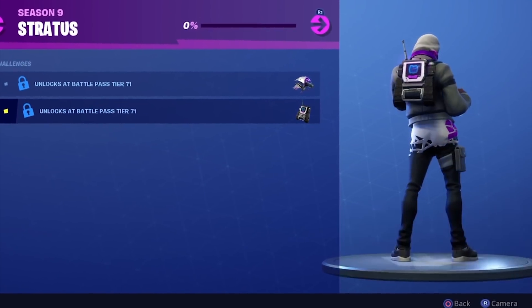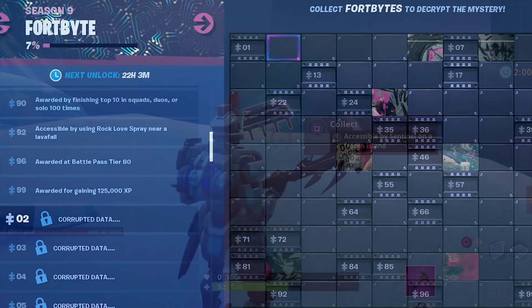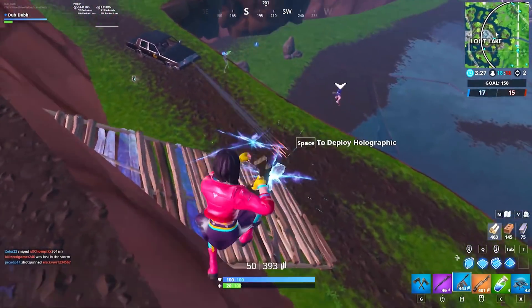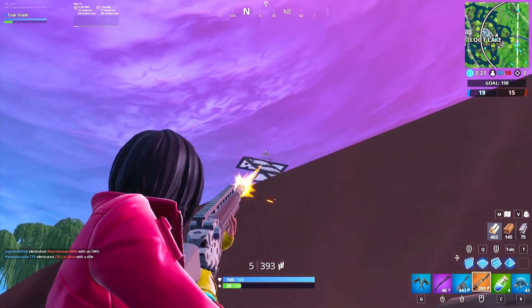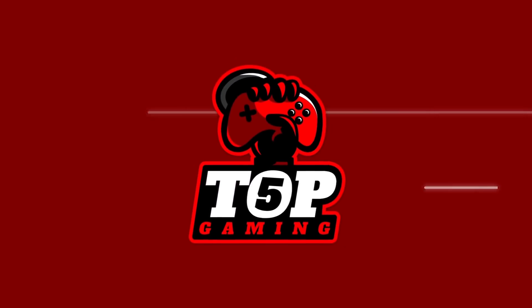In case you have no idea what Fort Bites are, here's a summary: Fort Bites are a list of 100 challenges which reveal part of a mystery as more are collected, and you unlock rewards along the way. Collecting 90 Fort Bites will unlock a legendary mystery item, which has yet to be revealed — it'll probably be the secret skin of the season. They're supposed to last players all season, so get ready to put a lot of time into earning these things.